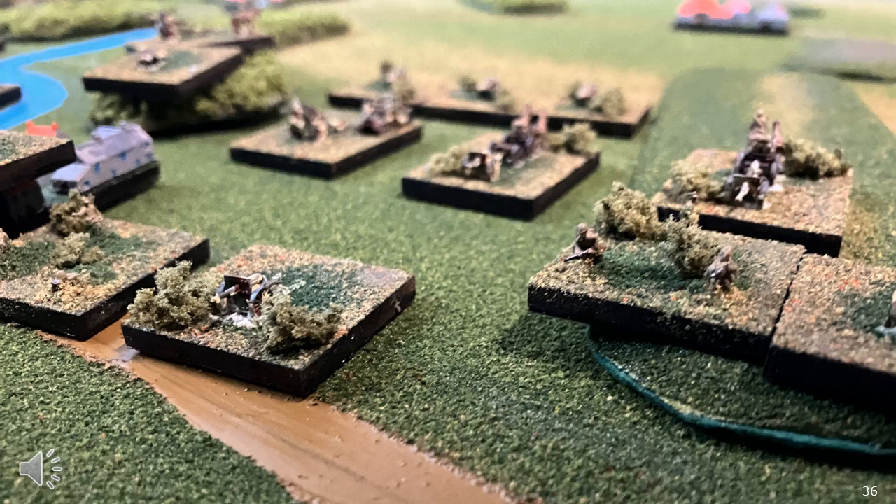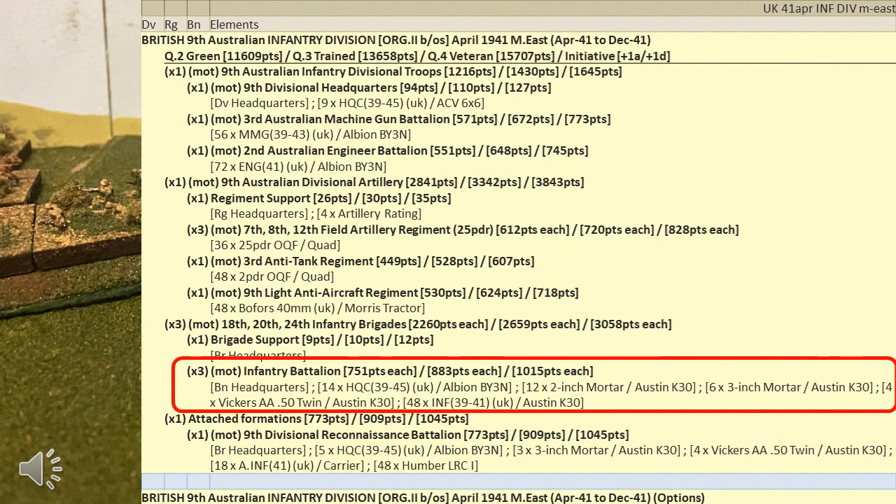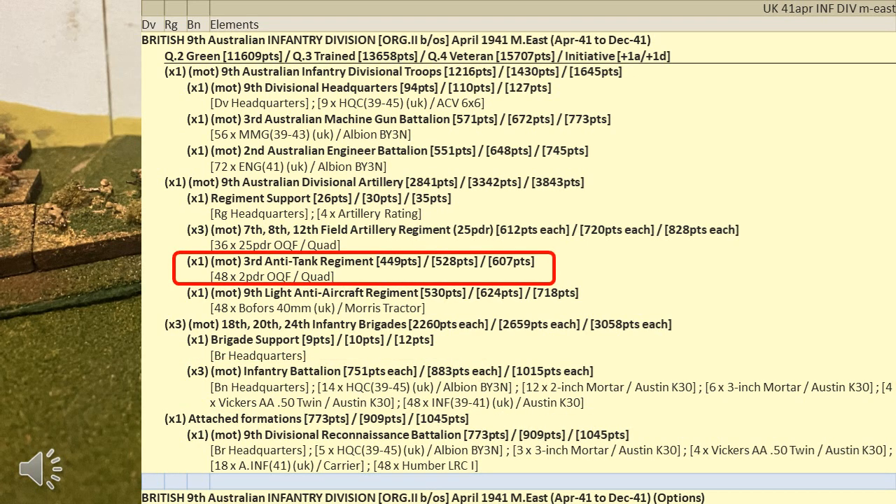While points work reasonably well for ancient figure gaming, for micro-armor they have enormous play balance issues. Modern conflicts are simply too complex to allow for the creation of an accurate points list system. Points can only be used as a rough guide, which need to be limited by location and specific period. Even in this case, we're beset with problems which can only be resolved by playtesting. Using a historical building blocks approach — such as platoon-sized formations — can help by limiting players gaming the system. In this example, we're dealing with a set of rules which allows us to command a regiment or brigade. A building block could be a battalion, which in this case costs 883 points if trained. When players build up their regiment, they can only select whole battalions, removing elements if they exceed the points limit set for the game.